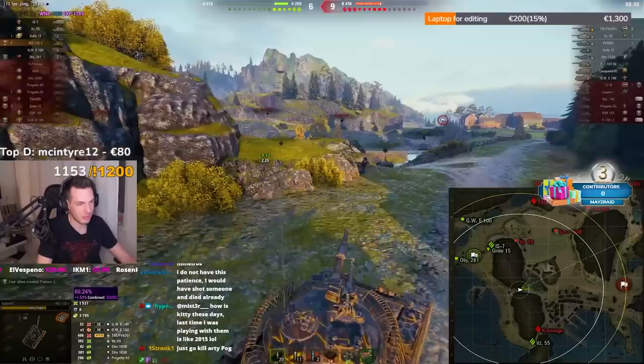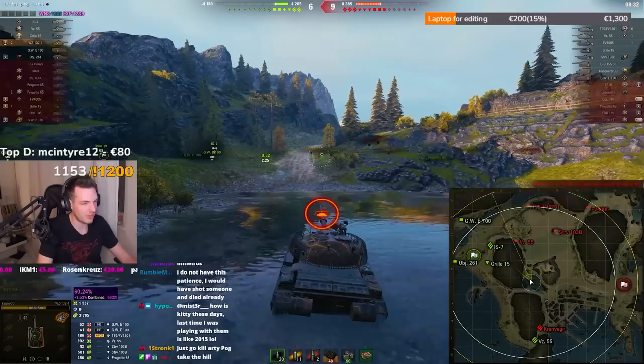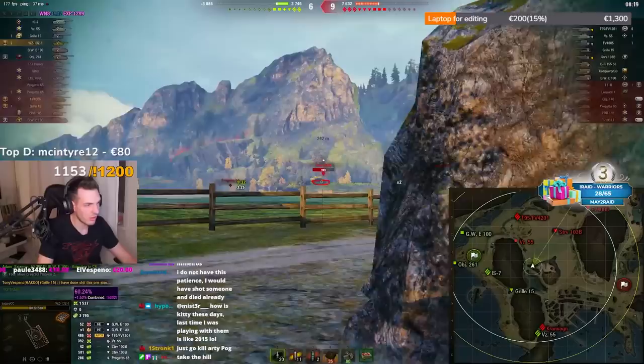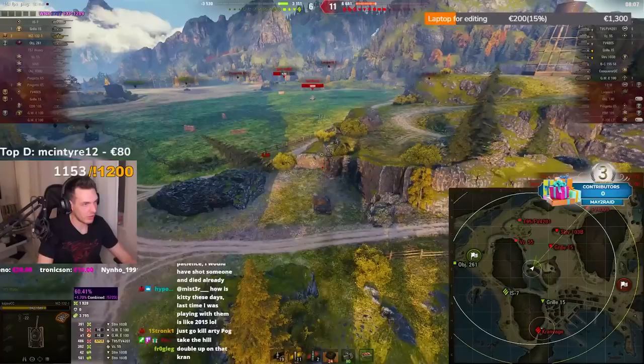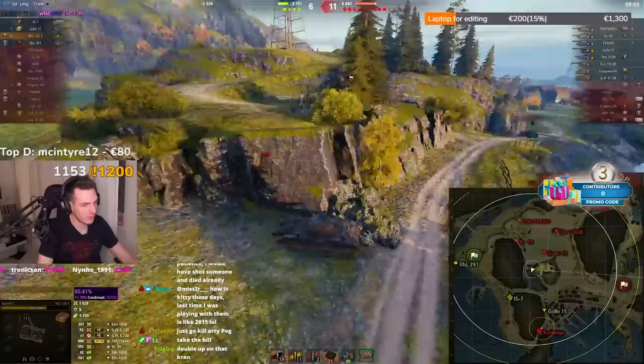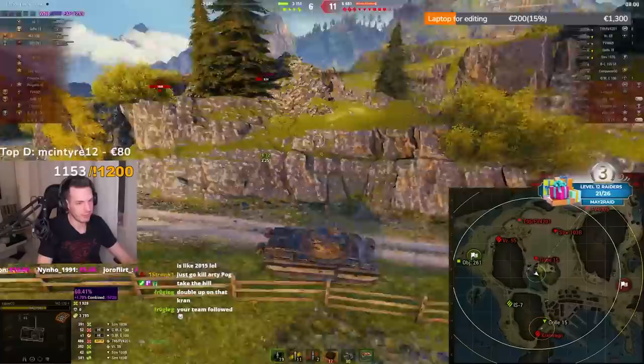We can go for the VZ and shoot him in the ass — we need to win this game, I want to win. We can go behind the VZ maybe — if he comes back I'm done, but we need to take risks at this point. The Griller has started pushing me now. I don't think he knows where I am — he just wants to help his ground platoon mate. I have to get away as soon as possible unspotted.